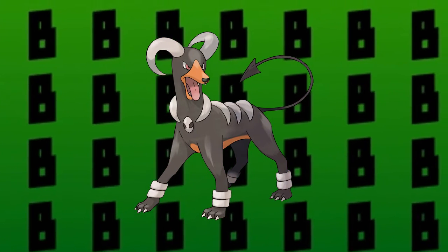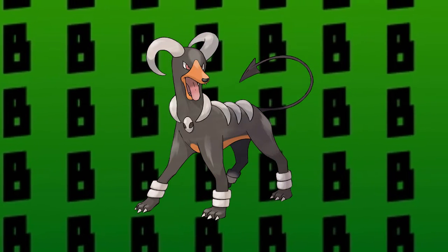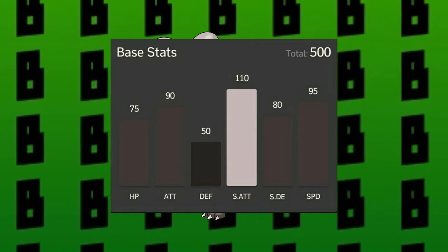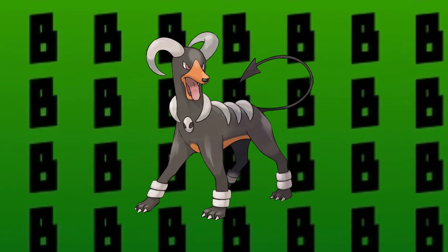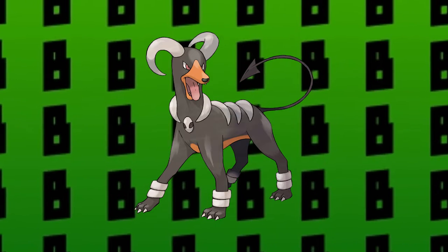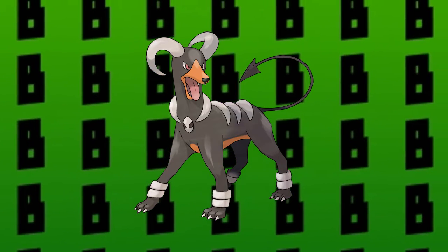Alright, so the first Pokemon that I'm going to build my team around is going to be Houndoom, the first ever Dark type to be introduced in Pokemon. Now, if you look at its stats, they are pretty impressive. It has stats over 500 and it's Dark and Fire type, which is quite the offensive typing. So it can be used as a really good glass cannon on my team.